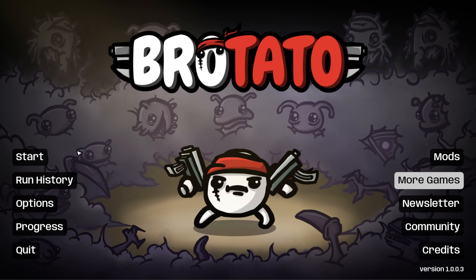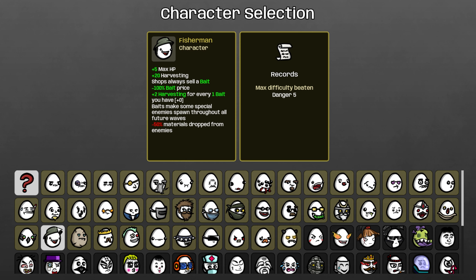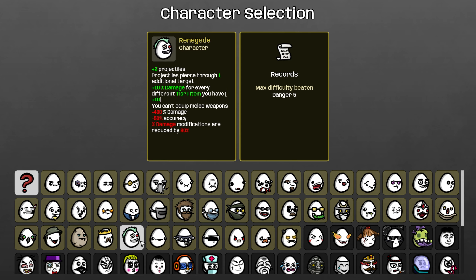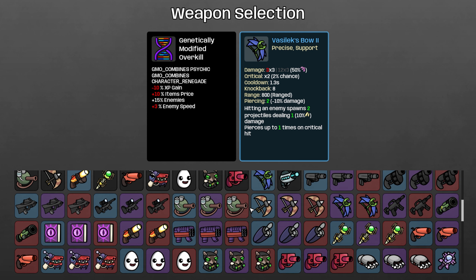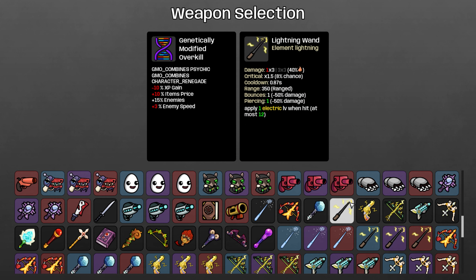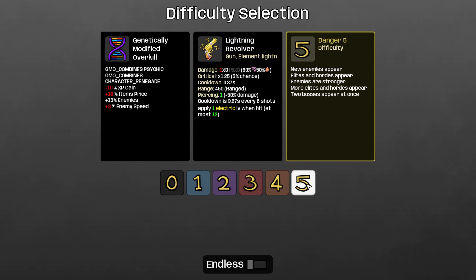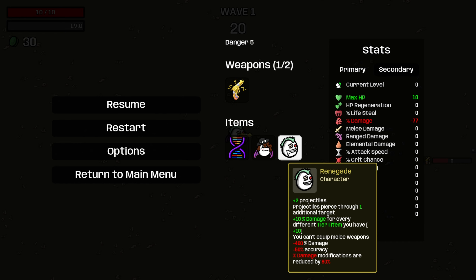Hello everyone, Jeff here, welcome back to Potato. We're not done with Psychic - we've got some more psychic runs to play. Today we're going to be doing Psychic plus Renegade, and I've also added the Elemento mod to this pile of mods we already have installed for one very specific reason: the lightning revolver. We're also playing with the GMO mod that allows achievements and items, so enemies are a little stronger, items are a little more expensive, a little less XP gain, enemies are a little faster - whatever, doesn't matter.